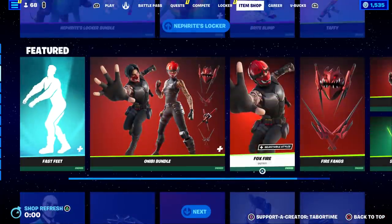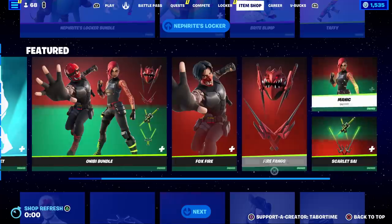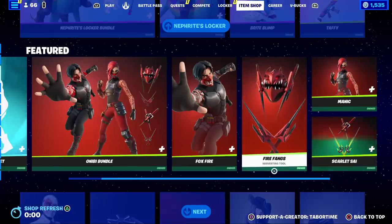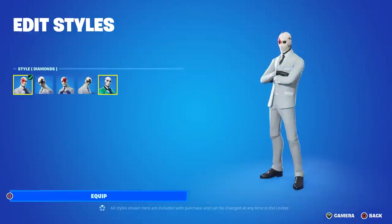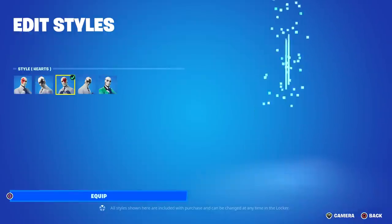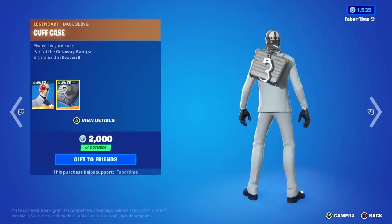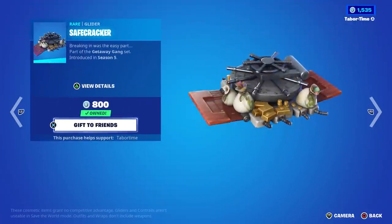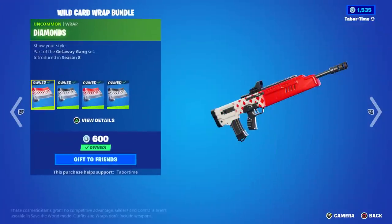We already saw Fast Feet. It looks like the Cypher PK skins — that's Manic and Foxfire plus their Scythe — are back. Wildcard makes a return, and he pretty recently got that brand new Lucky Card style. Everyone always asks what skin that is because it's completely different from the other four. He's got the Cuffcase back bling, and Safecracker goes with him — 800 V-Bucks for this. Not bad, but I believe we got a free version of this for one of the events not too long ago. The Wildcard Wrap is a steal — four for 600, but they're not the best.